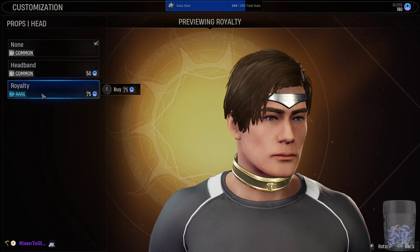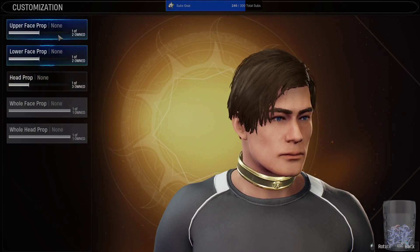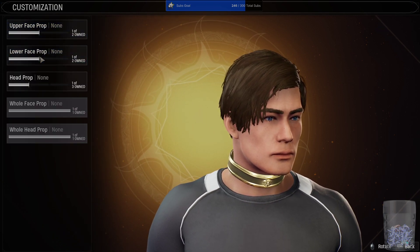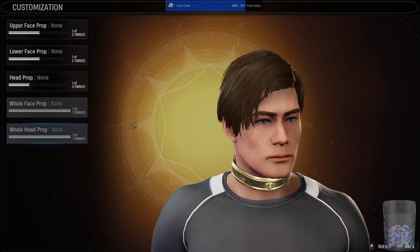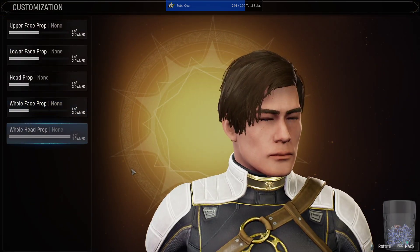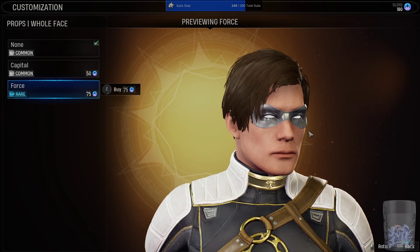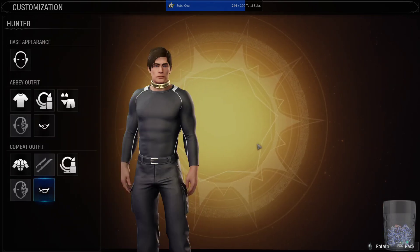I kind of want those too. I didn't realize you can also customize your superhero costume. I was looking around and I found face masks and stuff so you could look like Nightwing. Basically makes him look like Nightwing so I kind of want to aim for that as well. Yes, I'm aware he's a DC character, but whatever.